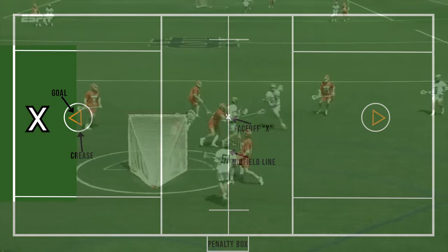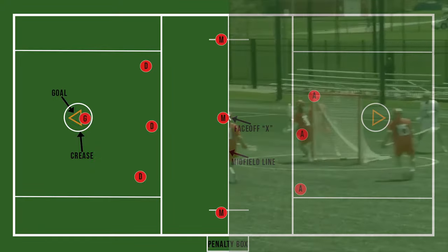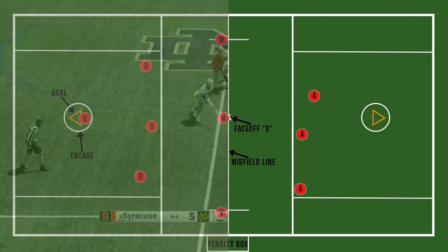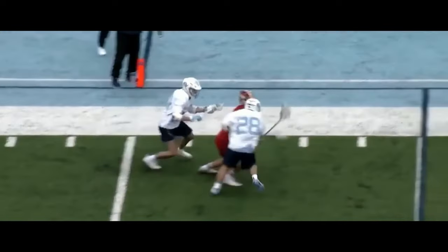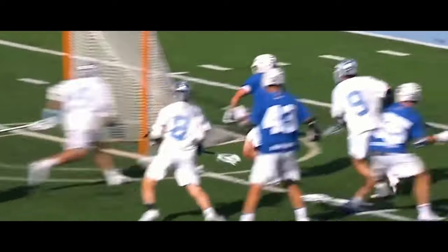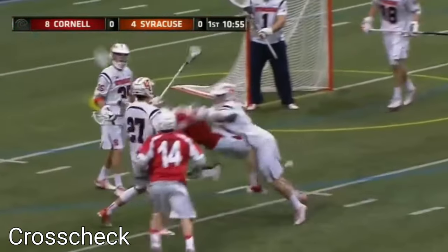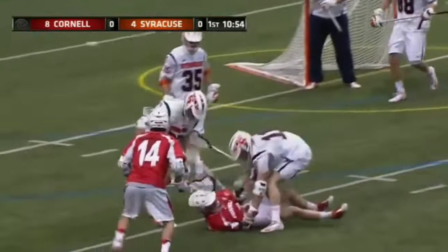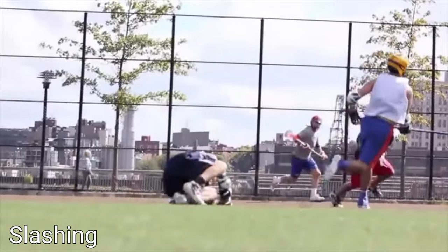There are several common penalties you'll see in lacrosse. The first is offsides: teams must keep four players, including the goalie, on the defensive side of the field at all times, and also keep three offensive players on the offensive side at all times. If there are too many players on one side, an offsides is called and the other team gets possession. Another common penalty is the cross check, when you push a player with your stick with your hands spread apart — your hands must be together when pushing a player or else it's a cross check. Another common penalty is the slash, where a defender hits a player in the head, legs, or arms area.